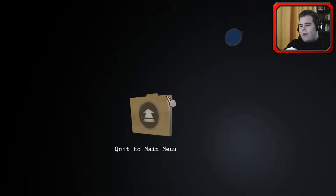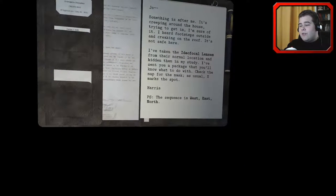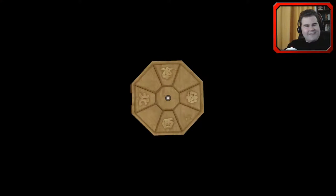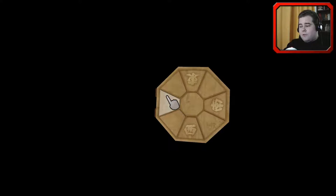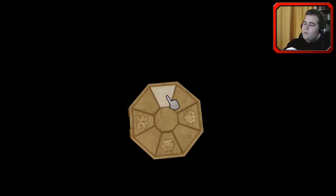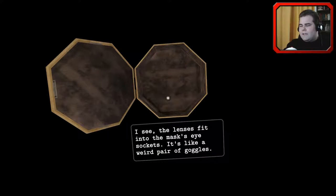I just have to find the paper. Where the hell is it? Collected documents... Note to Joe... miscellaneous... Land note. Yes! Okay, this is it. The sequence is West, East, North. Okay, so with this I should be able to get this open. I'm sorry guys, I have the memory of a fish. West, East, North - don't forget now. This one is North. West, East, North. Okay, it's the mask of a monkey, I think. What is this? The lenses fit into the mask's eye sockets. It's like a weird pair of goggles.